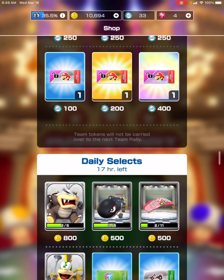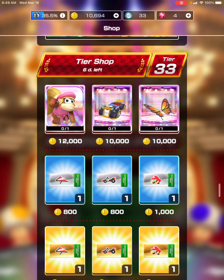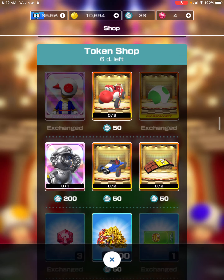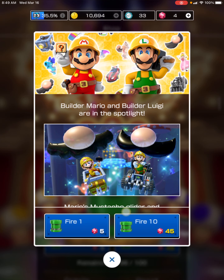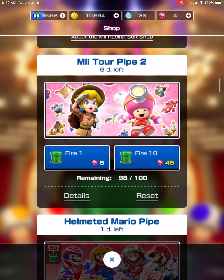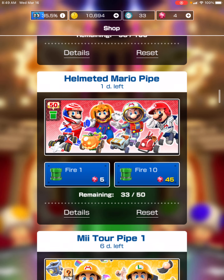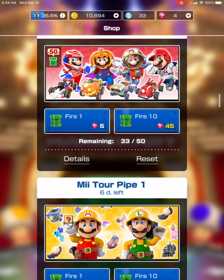Let's see what new stuff there is in the shops. In the tier shop there isn't anything new, and in the daily selects there isn't anything new, and in the token shop there isn't anything new, but it looks really cool. I just don't like getting these pipes that have like 86 of 100 — I like getting the 50 pipes, because the fewer things there are in the pipes, the more likely it is to get something that you want. And there are 8 really cool things in the pipes, so there's a pretty good chance you get something.